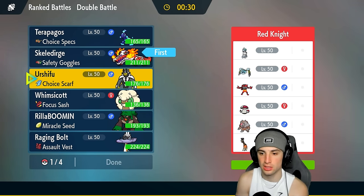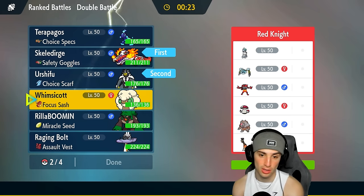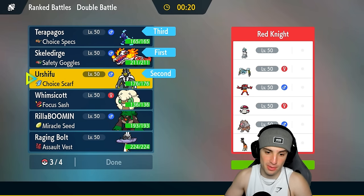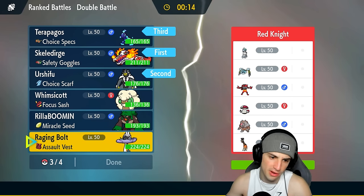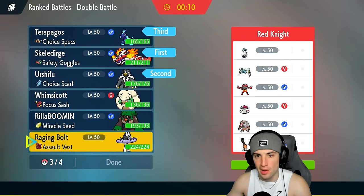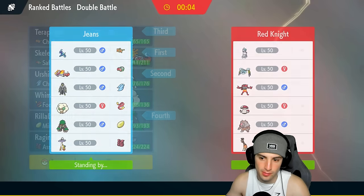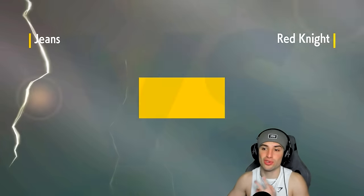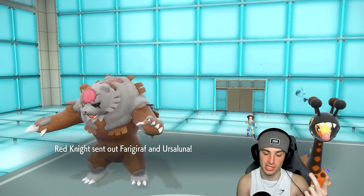Skelly Dirge is going to be our lead. I'll also go Choice Scarf Urshifu — I like that, great play. They could use Rage Powder but I have Safety Goggles on Skelly Dirge. Roar is going to be awesome. I'll bring Terapagos, and for the fourth I want a Fake Out user to waste their turns — I think Fake Out is better for us here. I'm Ghost type so I can't be Faked Out, can't be Spored, can't be Rage Powdered — beautiful.